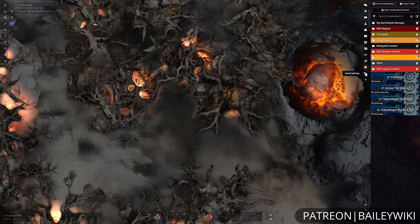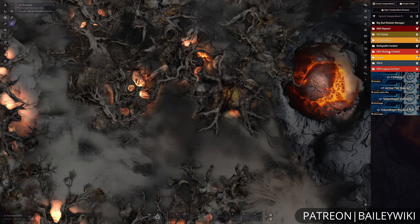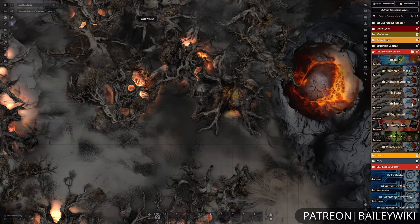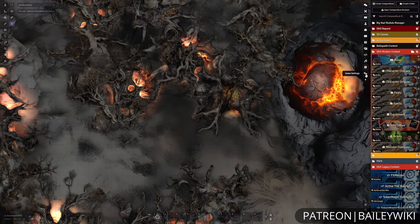We'll linger briefly here on the compendiums tab. This is basically your storage for all kinds of things that you want to be able to bring into your world without necessarily having it imported all the time — it helps keep you organized and is where you can store things you don't need immediately at hand.